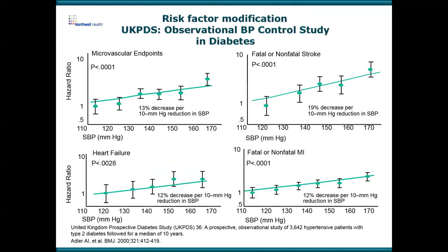This is a very powerful slide. If you just take a patient and decrease their blood pressure from 160 to 150, you're going to have a 19% decrease in stroke, a 12% decrease in heart failure, and a 12% decrease in myocardial infarction — heart attack. I always tell my patients: listening and living the right life has huge impacts on major vascular events like strokes and heart attacks.